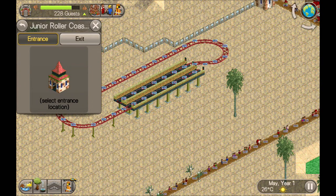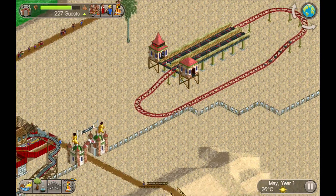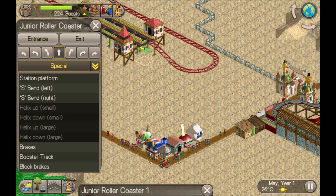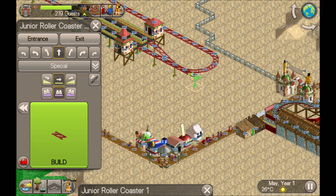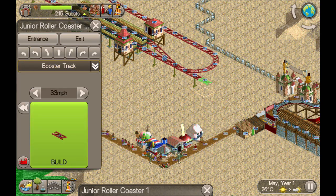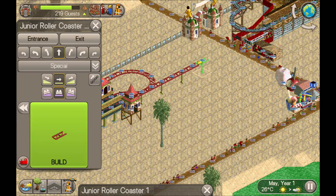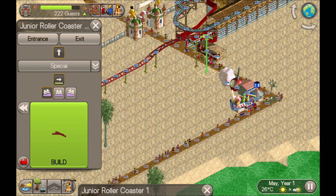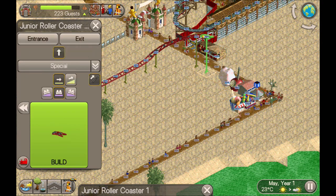I'm clicking but nothing's happening - okay, let's do the exit first, no entrance. Now it's working. I'm not doing a Mobius coaster - well, technically it is. Let's have it coming out launching, do a few more boosters. I want one more, then we're going to add the chain lift as well just in case because it's probably not going to be going fast enough, and we can bank it there.